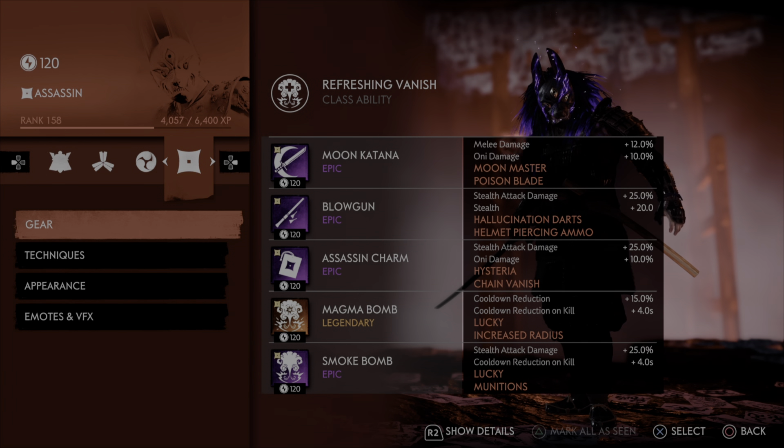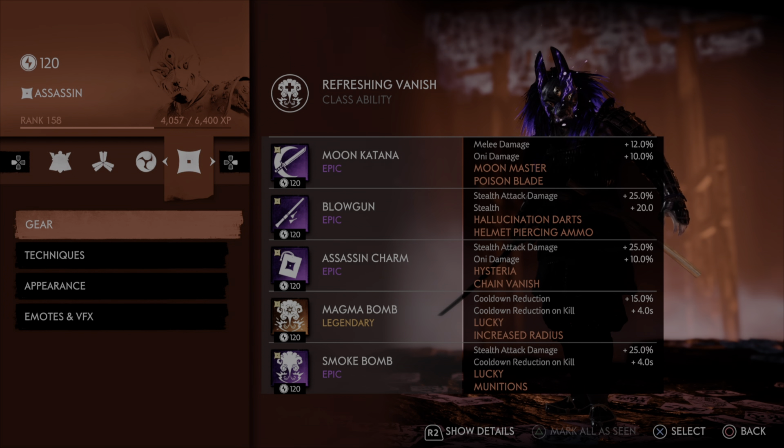For gear, I have my Moon Katana with melee and oni damage, Moon Master and Poison Blade. You don't need Poison Blade — this sword is actually from my Poison build. Most of my assassin Moon Katanas have Poison Blade on them, but you could change this to Way of the Flame so that your ultimate can do a little more damage. We are also running a Blow Gun because it has stealth attack damage.